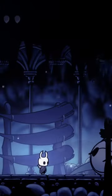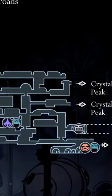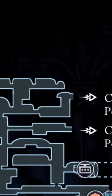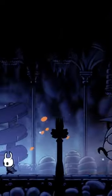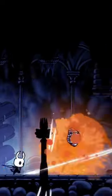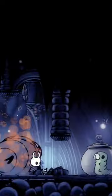Hollow Knight has a dark secret. I haven't really seen people talk about this, but for this secret, you want to head for the upper right corner of the Forgotten Crossroads. Once there, you'll find a giant round-looking dude, kill him until he dies from it, and then you'll find a grub that needs rescuing.